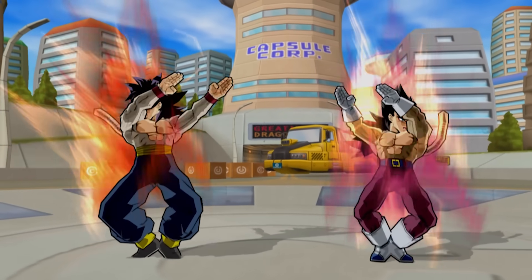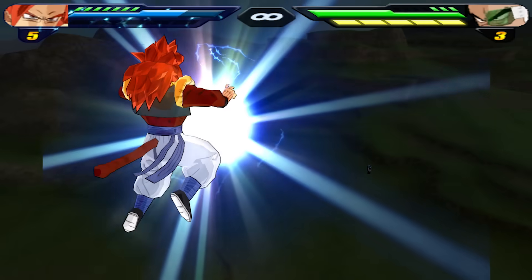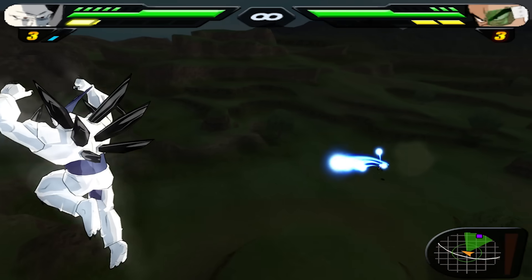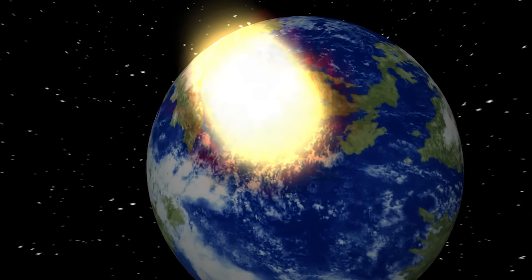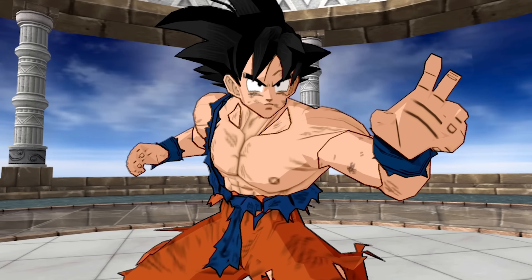But surely the Big Bang Kamehameha x100, the strongest attack in existence by this point, would manage to destroy... it won't. Yeah, not even Omega's negative energy ball. I don't know if the devs did this intentionally, but based on everything we've seen so far, it would appear that Goku's Spirit Bomb is the only attack that manages to destroy a planet if said attack hits the ground.